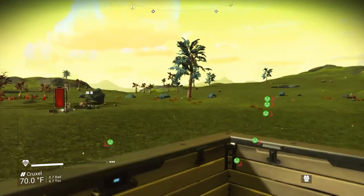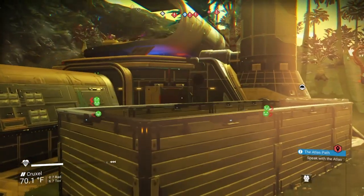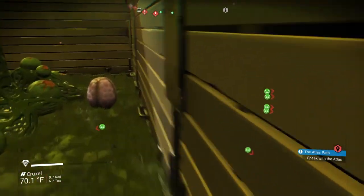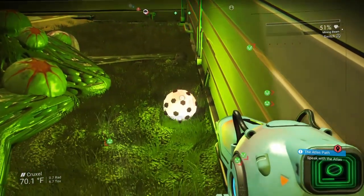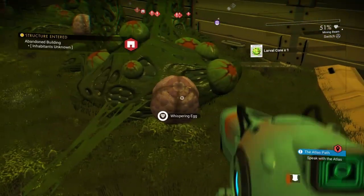Then I just work my way around the building. Usually, I'm keeping with it in a clockwise or counter-clockwise motion depending upon the way I started. And I just collect all the eggs safely, without having to fight the monstrosities.